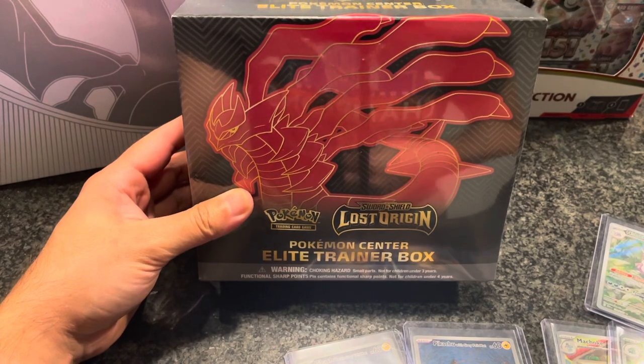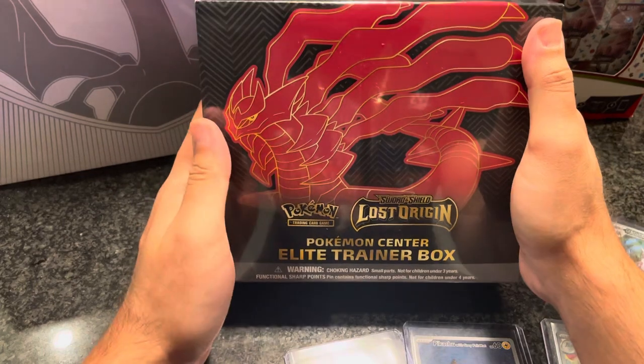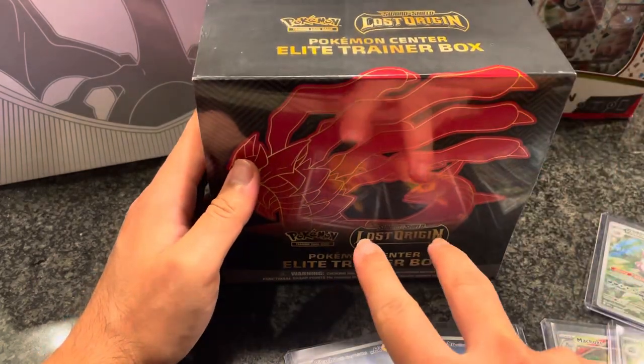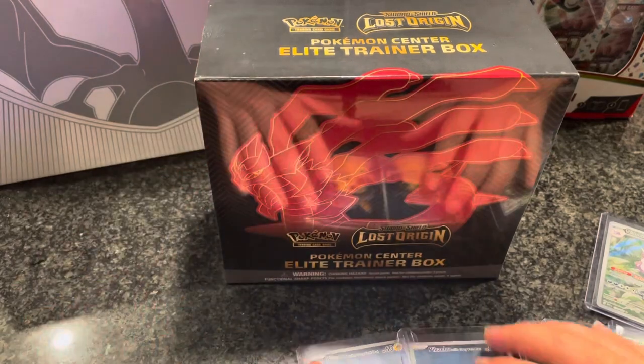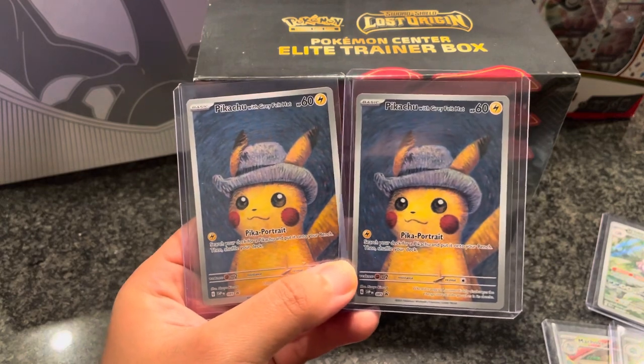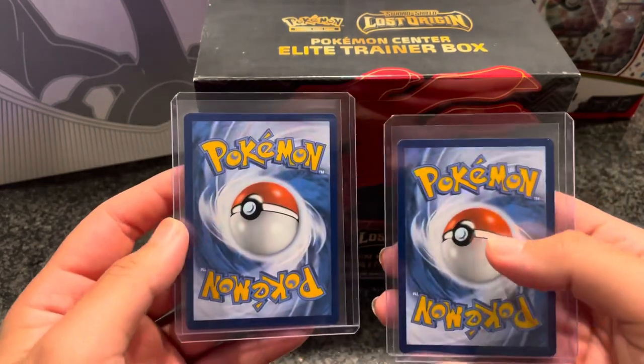Houston Astros baby — we beat the Rangers today, it was a great game, I was there. And this arrived. I actually ordered two. And you can see the reflection on it — my two Ben Gough promo Pikachus. Looking very, very beautiful, very happy with the way they turned out.